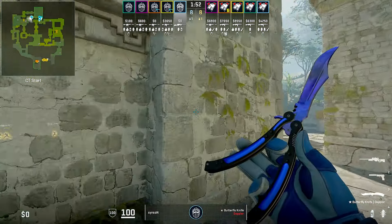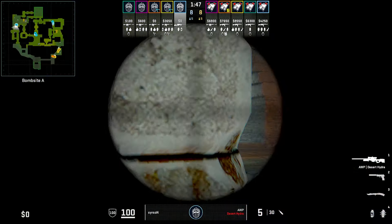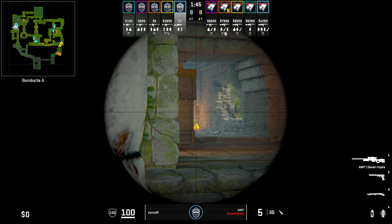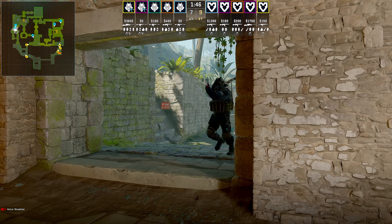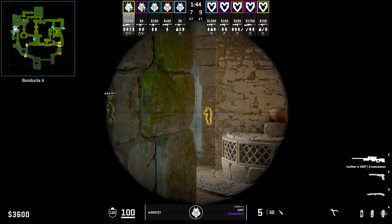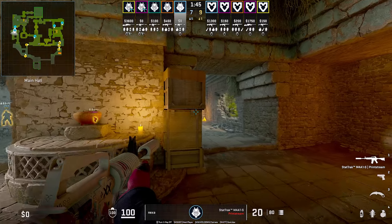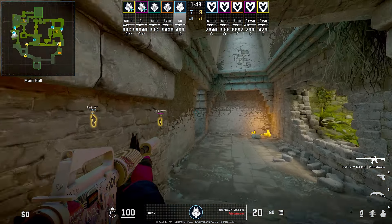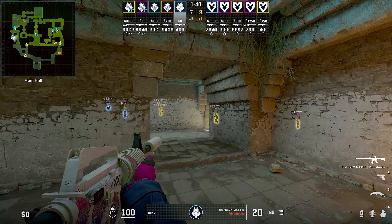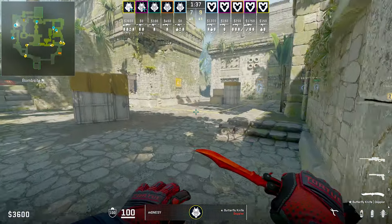Moving over to main, everyone's probably seen the standard pick where if you go main, you can just hold for the right side. But a nice little setup G2 used was one where they took a lot of mid control. Monastery will come in and hold the left side. With Nexa trusting Monastery to hold the left, Nexa will push in and clear the right, later gaining full main control. Since Nexa has got full main control, Monastery can reposition to another area to help control the map.